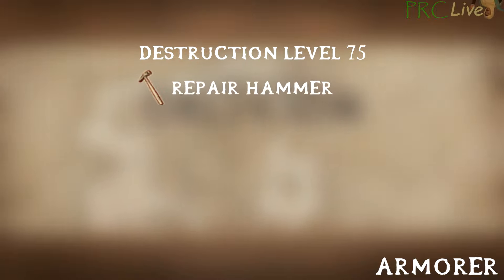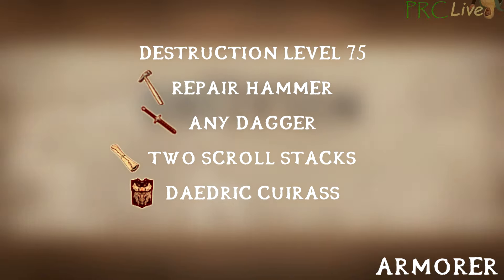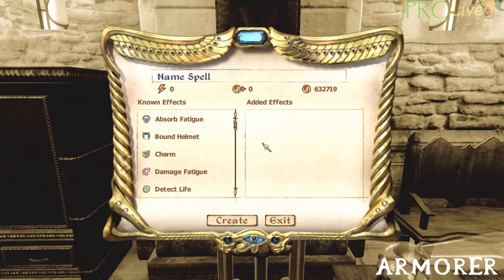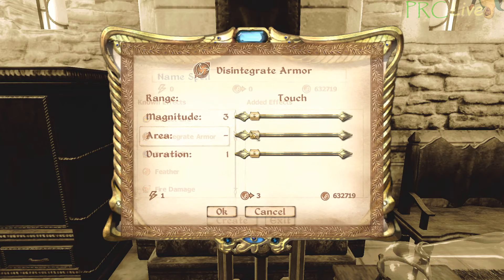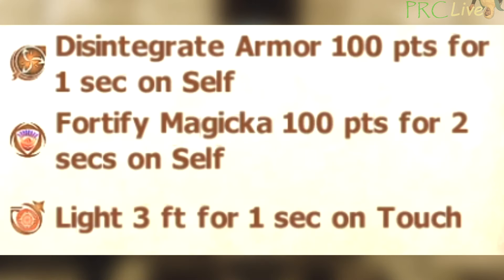Additionally, you'll need a Repair Hammer, a Dagger, two scroll stacks for duping, and the strongest Cuirass you can get at your level. A Daedric Cuirass is optimal and can be found as random loot. Start by making a few custom spells at the Arcane University. The first spell is an Armor Disintegration spell with effects: Disintegrate Armor on self for 100 points and 1 second, Fortify Magicka on self for 100 points and 2 seconds, and a throwaway effect on touch with minimum settings — Light is used for this purpose.